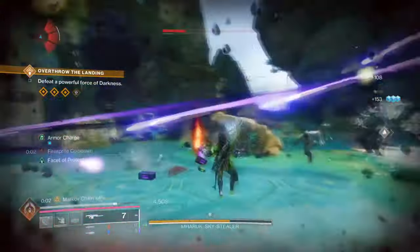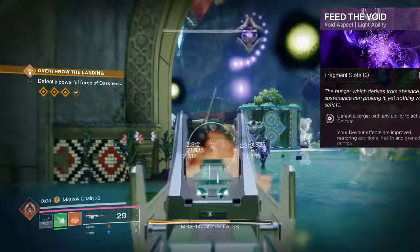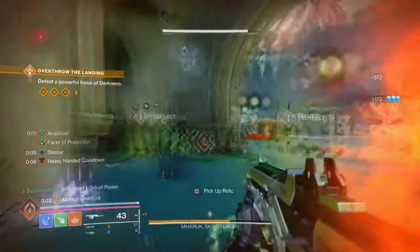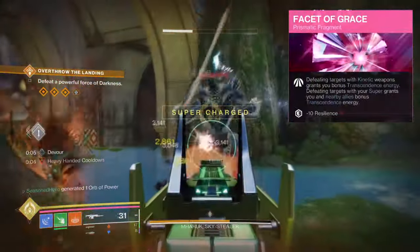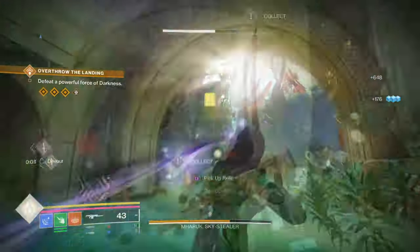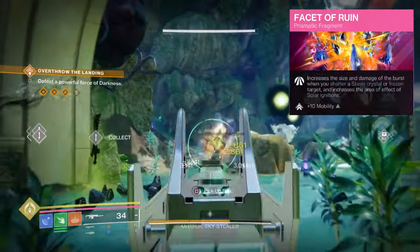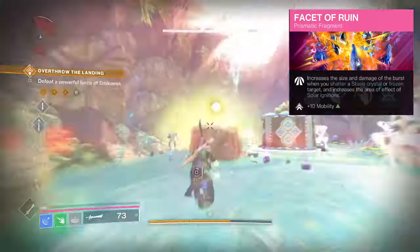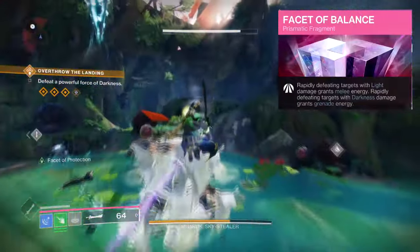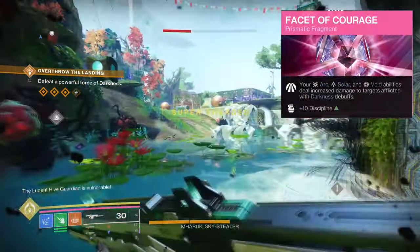For Aspects and Fragments, we have the following. Feed the Void, where getting any ability kills grants Devour — Devour improves self-healing and also grants grenade energy. Lightning Surge, where while sliding, activate your charged melee ability to blink forward and unleash an Arc Lightning Strike. Facet of Grace, where defeating targets with a kinetic weapon grants you bonus Transcendence energy — defeating targets with your super also grants bonus energy to you and your team. Facet of Protection, where while surrounded, you are more resistant to incoming attacks. Facet of Ruin, which increases the size and damage of the burst when you shatter a Stasis crystal or frozen target, and also increases your solar ignition radius. Facet of Balance, where rapidly defeating Light targets grants melee energy and rapidly defeating Dark targets grants grenade energy. Facet of Courage, where your Arc, Solar, and Void abilities deal increased damage to targets afflicted with Darkness debuffs.